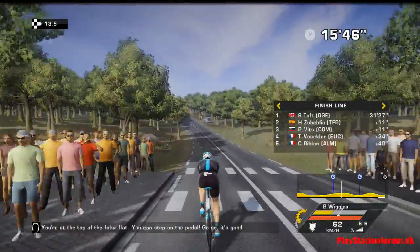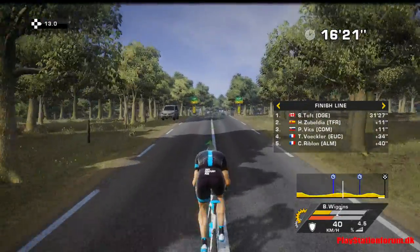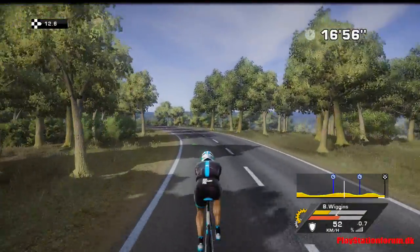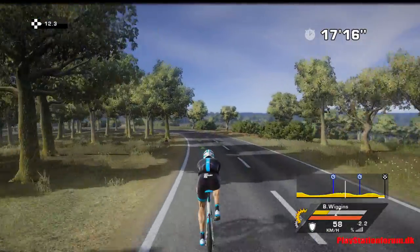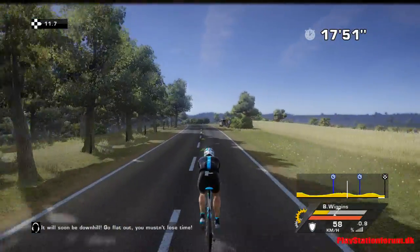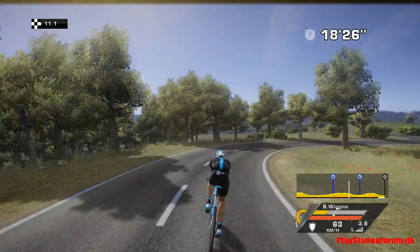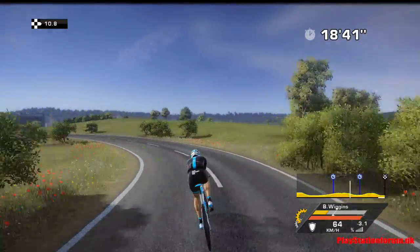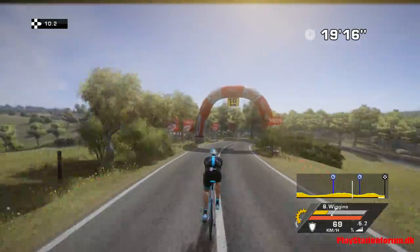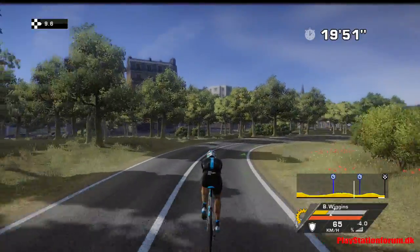That means he got a time of about 31 minutes. Tony Martin is going to get a bigger, faster time. Brad Wiggins - when you play the Tour de France yourself - usually loses this by about two or three seconds to Tony Martin and Contador. You see? Now I press again but I don't have enough control. It's kind of annoying. So if anyone else has this problem, I would actually like to know - write it in the topic I'm posting in the video description. That would be good.